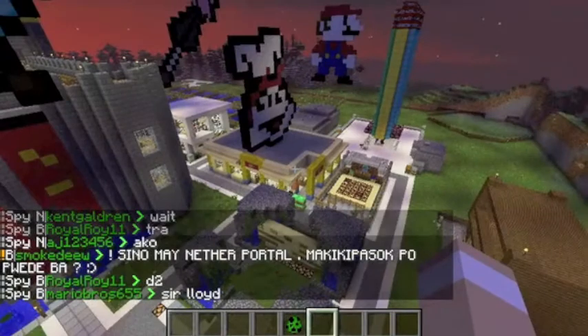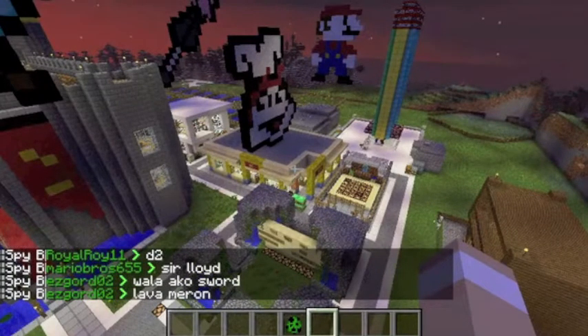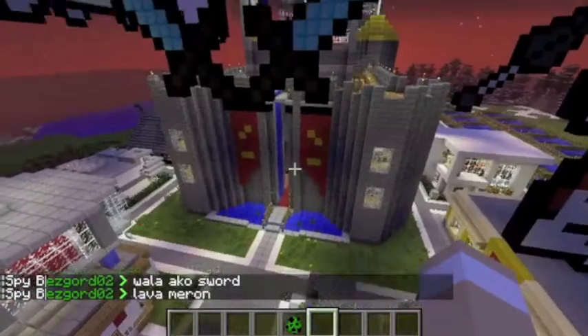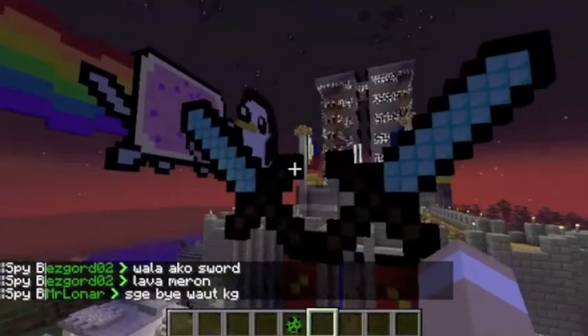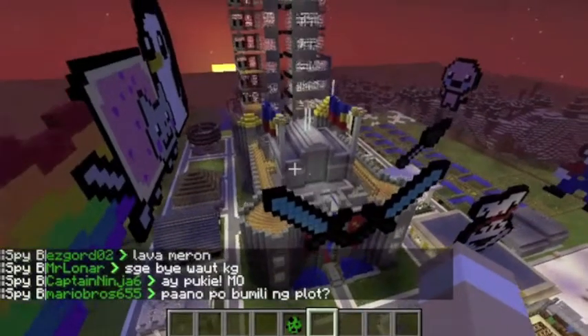If you're designing a town, I suggest that the shops, the XP farm, the restaurants, etc., are all near the town spawn so it's easy for the members to visit. To close this off, I will go up to the sky to have a view of Winterfell.